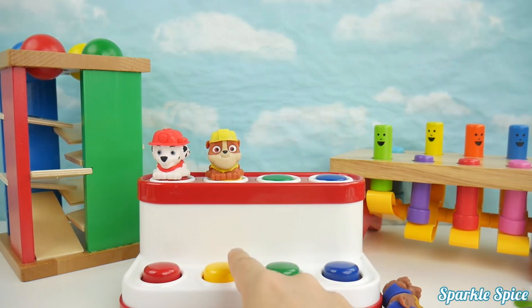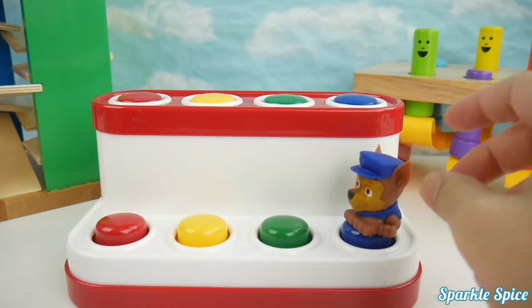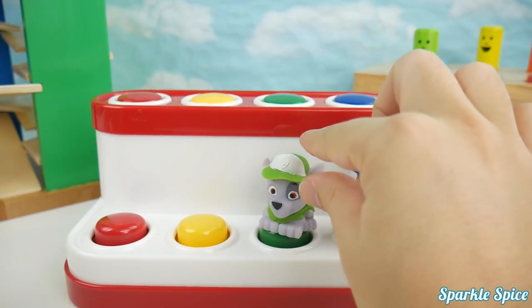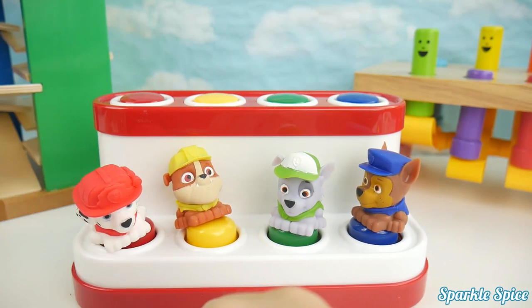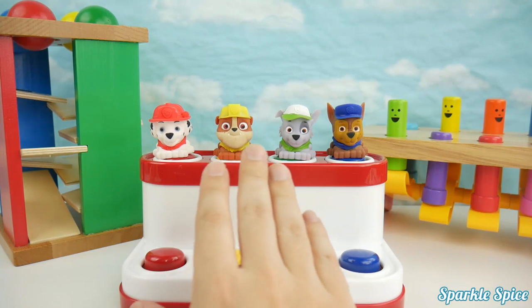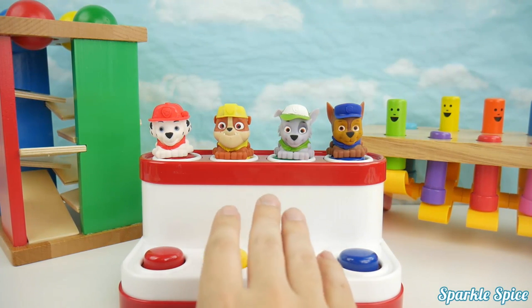Green, yellow, red. 1, 2, 3, 4. This is Rubble and he's yellow. Bye Rubble. This is Rubble and he's yellow. Bye Rubble.